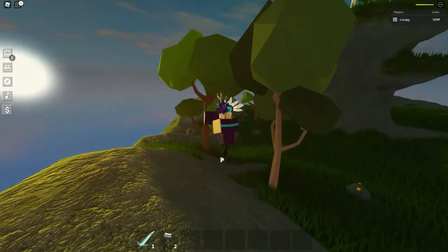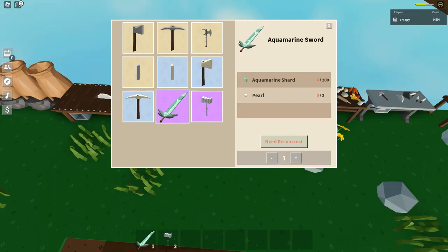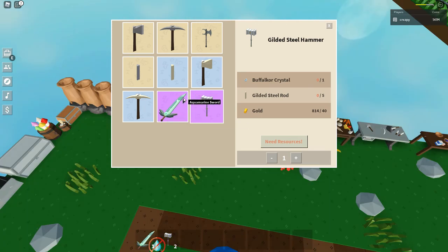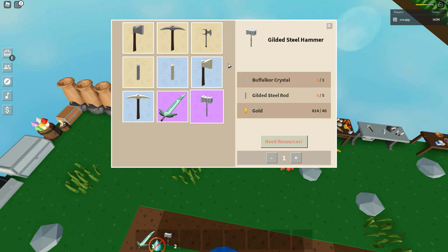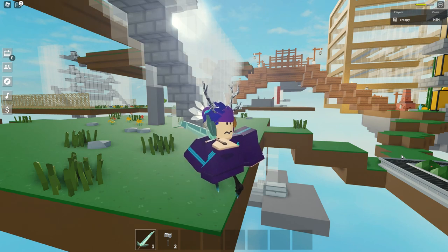It might be the newer sword and the trend right now, but it's not as good as the gilded steel hammer. For the aquamarine sword you need 200 aquamarine shards and two pearls. For the gilded steel hammer you need one Buffalo Core Crystal, five gilded steel rods, and 40 gold — that's 140 gold in total. The aquamarine sword doesn't need anything rare to craft, which is why it does less damage. The gilded steel hammer requires a Buffalo Core Crystal, which is a rare item, and gold, which is also rarer than aquamarine shards. That's why the aquamarine sword is not worth the grind. Hope you guys enjoyed, see you guys next time, peace out.